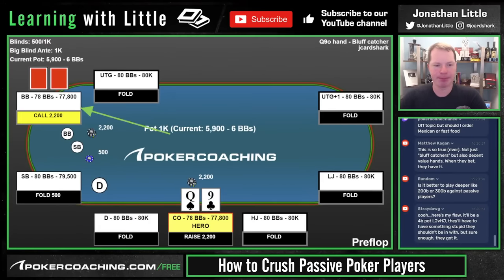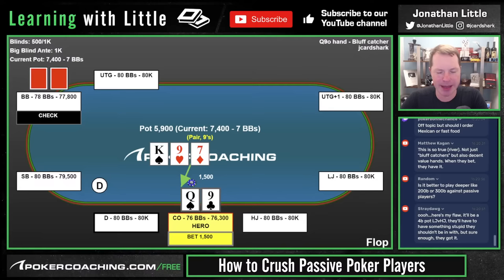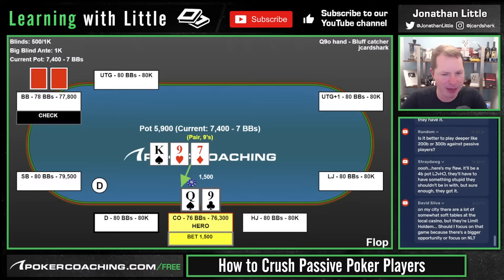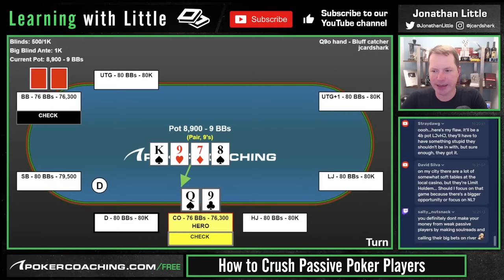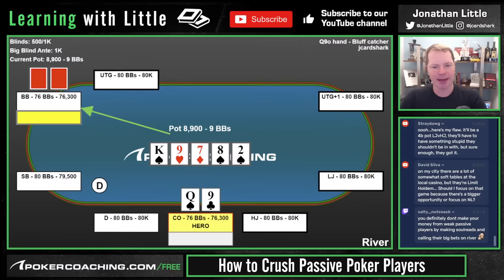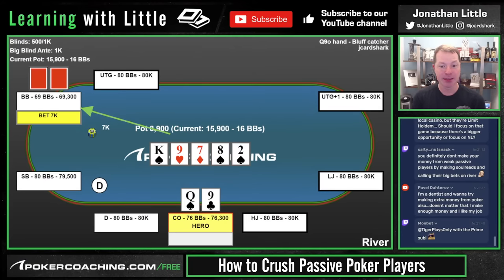Let's look at an example. Queen-Jack offsuit — we raise in a tournament 80 big blinds deep. Big blind calls, passive player. King-9-7 flop, they check. We continuation bet small with a good but non-premium hand. We don't mind if they fold out ten-high or whatever. They call. Turn is an 8 — pretty bad for us because now T-9, J-T, 9-8, 8-7, K-8 all get there. On the river they bet 7,000. Against a weak, tight, passive player — just fold. Just get out of the way.